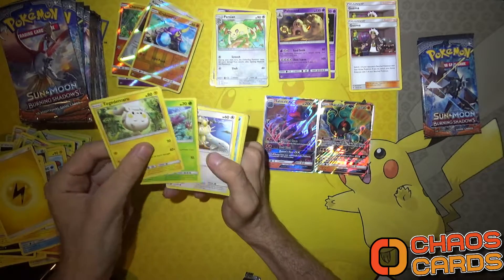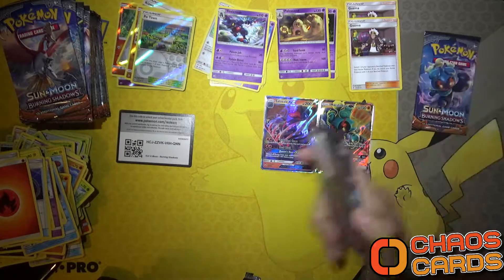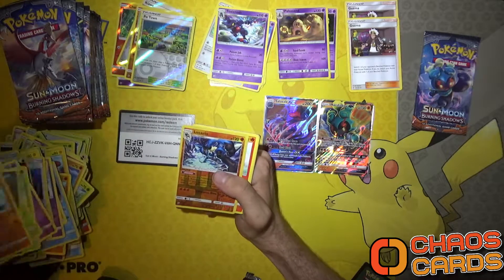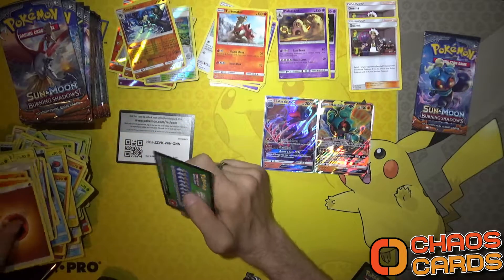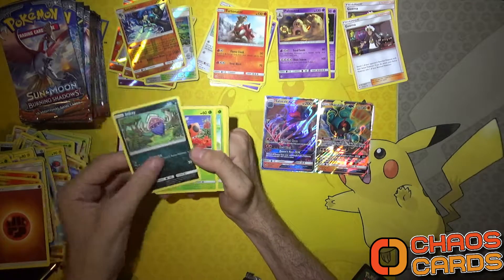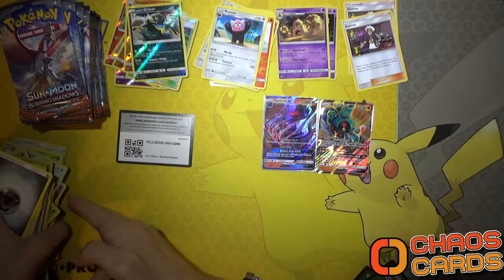Just imagine getting like ten Guzmas in one box - that'd be awesome. We've got a Potan reverse holo and a Toxicroak rare non-holo. One more pack left on the first part, then we'll be on to the second pack set. A Lucario reverse holo and a Turtonator non-holo rare. Last pack - let's see if we can pull one more Guzma out of this side. We've got a Grimer reverse holo and a Bewear - no more Guzmas from that side.